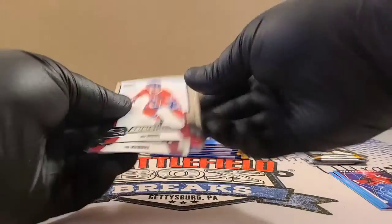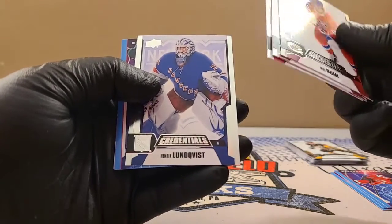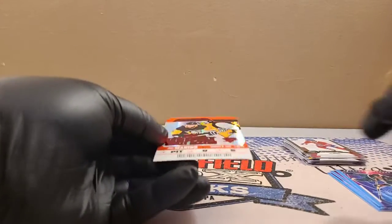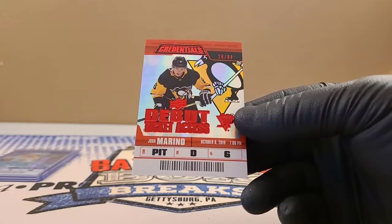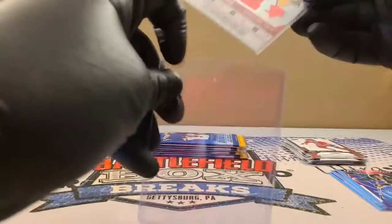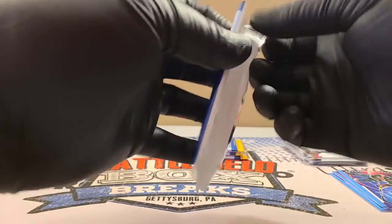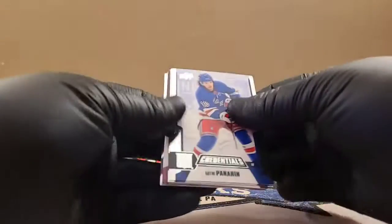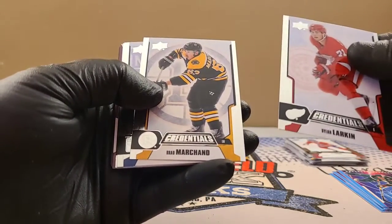The last two are base. Domi, Kessel, Kachuk, Ludquist. And we have Nico Sturm Rookie Science. And we've got a red John Marino Debut Ticket Access, 26 out of 99. A little bit of Pennsylvania for you. There is John Marino — this one's a little bit thicker. You got a metal card — put them in the front. You got Dylan Larkin, Red Wings; Marchin, Bruins.